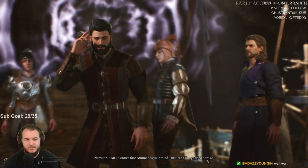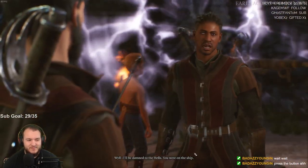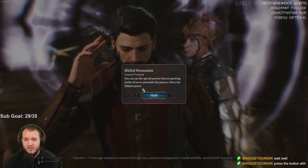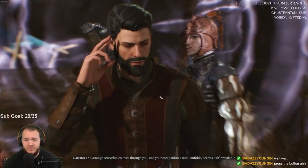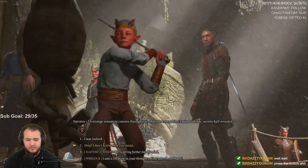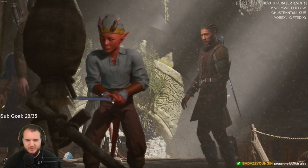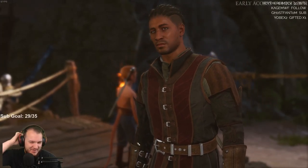Rust red skin — wait, whoops. 'I'll be damned to the hells, you are on the ship.' A strange sensation courses through you. Use the special powers inside your head to persuade this person — select the secrets half revealed. Oh shoot, sorry, I forgot again — I was too immersed.